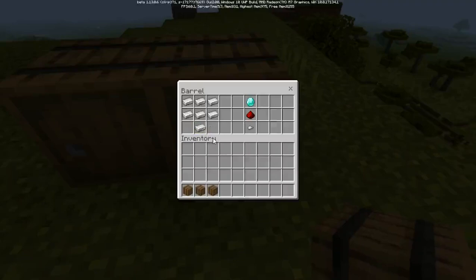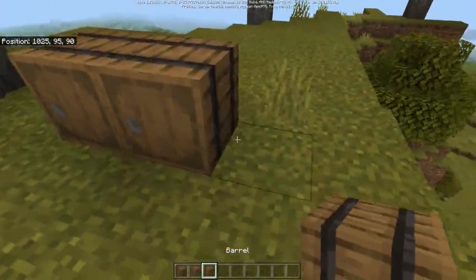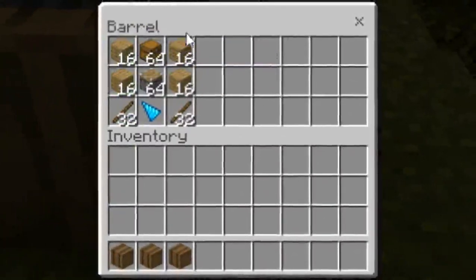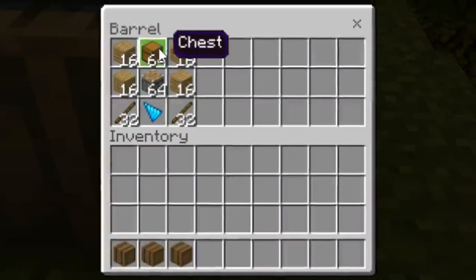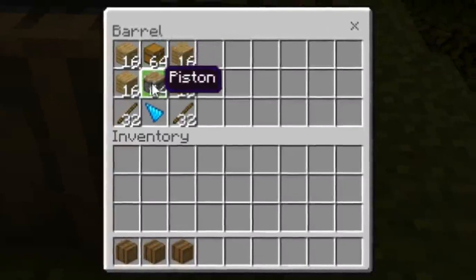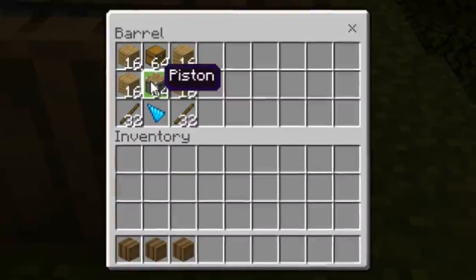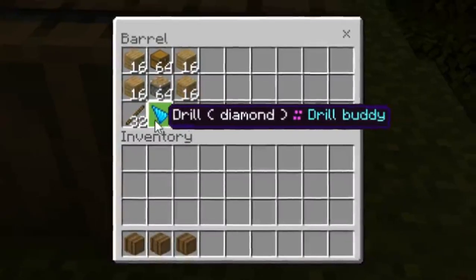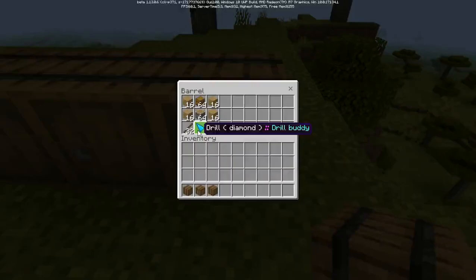Stone and wooden have their own variants too. For the key, you need to replace diamond with the material you want to make the key. As for the drill buddy itself, the recipe is like this: two woods on this side, one chest above the piston - normal one, not a sticky one - with a stick on two feet and one drill. You can choose any drill type: gold, diamond, iron, wood, and stone.